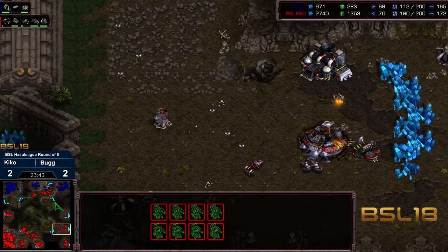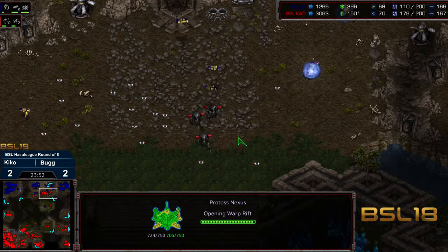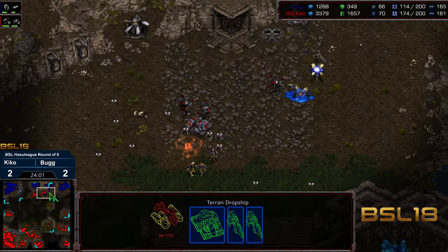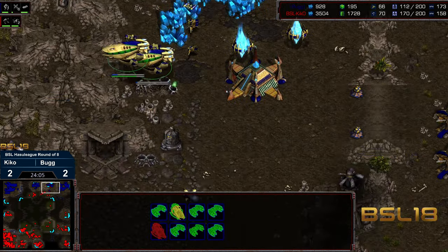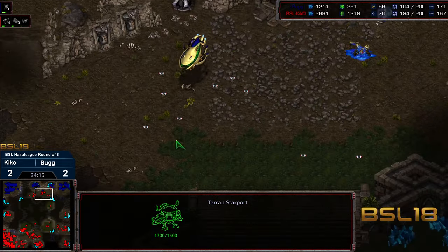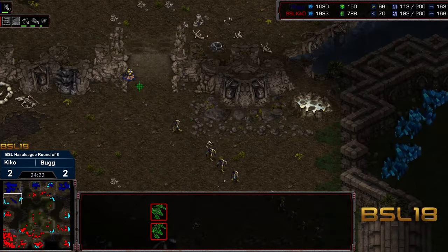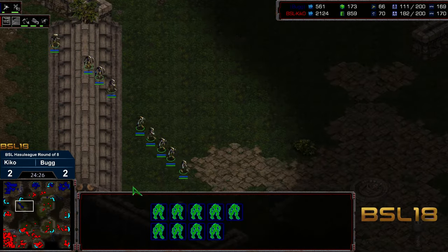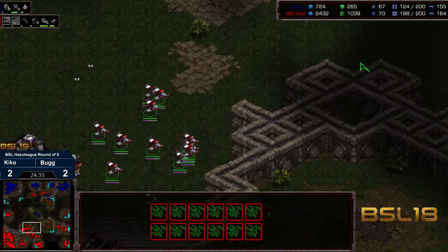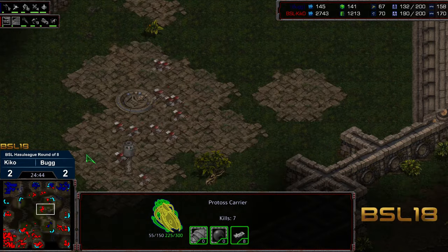The Wraith is already a full control group — wondering what the delay on the Wraith is at this stage. Kiko still denying that natural expansion top right. The 12 o'clock has been mining this entire time impressively. Bug fighting admirably but at a 60 supply deficit, Kiko just needs to saturate everything else and that should be game. Bases have gotten saturated. More probes trying to make their way across to get to the promised land of the top right. The Goliaths pushing back. Looks like this small attack force is going to get cleared up. The Wraith now charging in — cannons, a forge attempting to get built, but that's getting wiped out. Workers getting massacred.